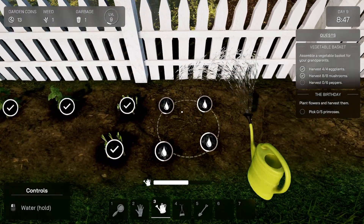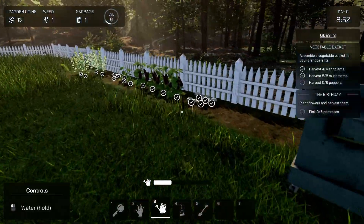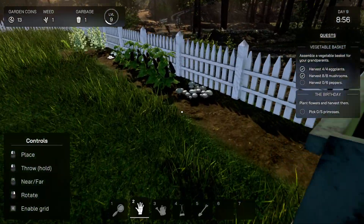Oh perfect. You know, why don't we have an irrigation system? We should be able to purchase that, or get a hose and refill plants — just attach it to this. Why is this so hard?